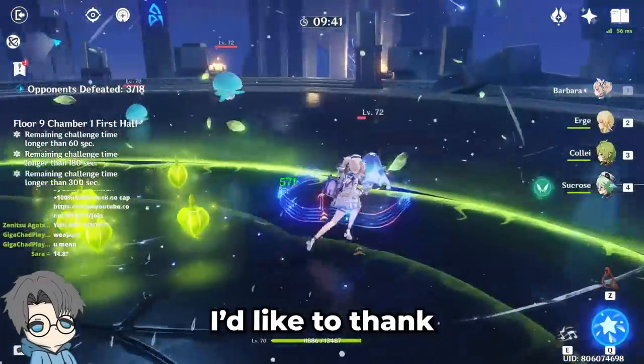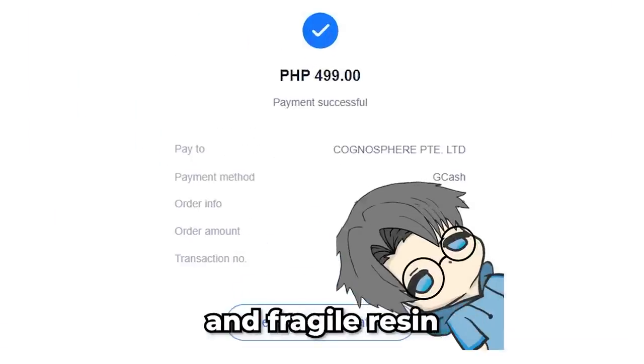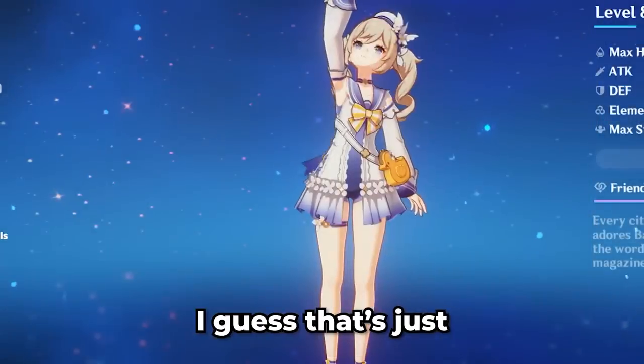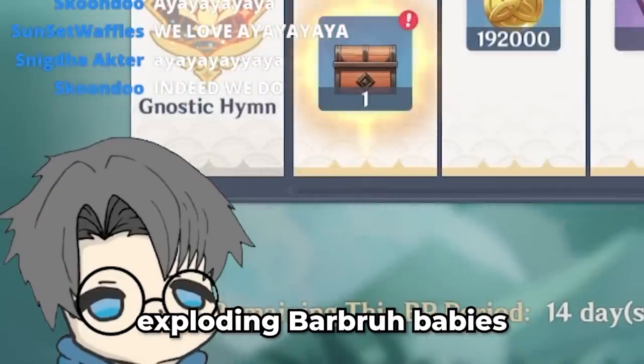Before we continue, I'd like to thank today's sponsor — me. I bought a Battle Pass just for the experience books and Fragile Resin, but it turns out that wasn't enough to level 90 my Barbara. I guess that's just what happens if I keep making these scuffed builds. Anyways, here's how I made exploding Barbara babies.